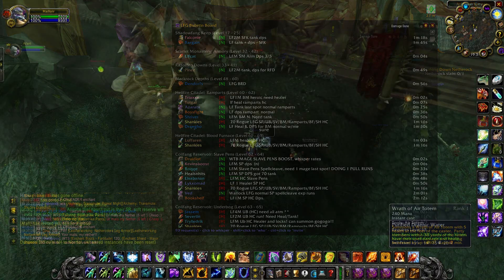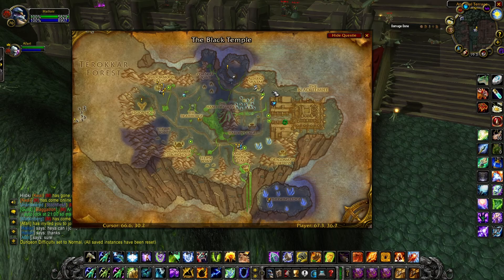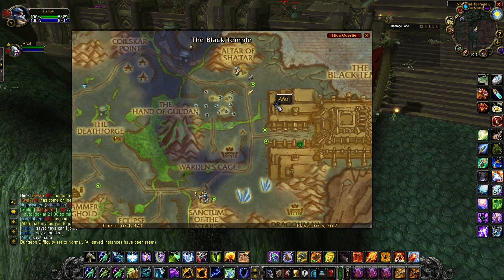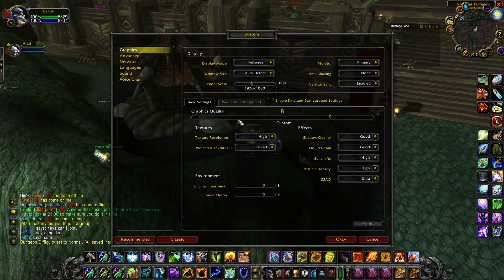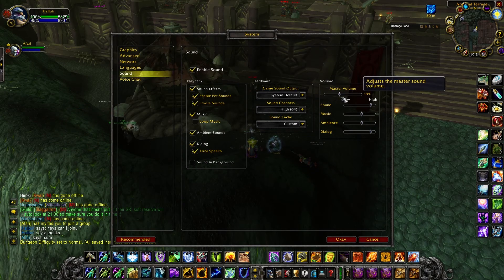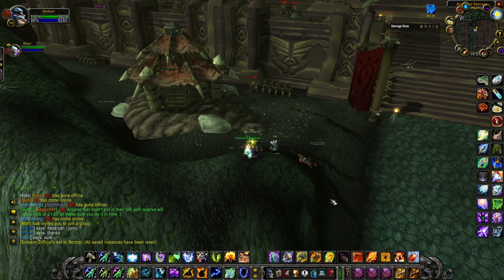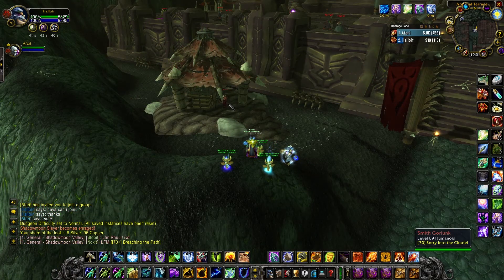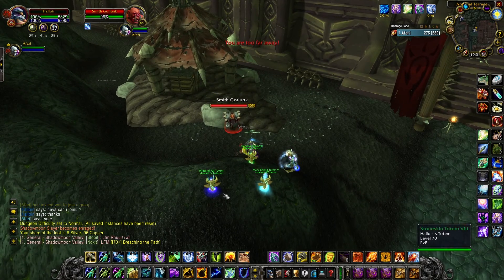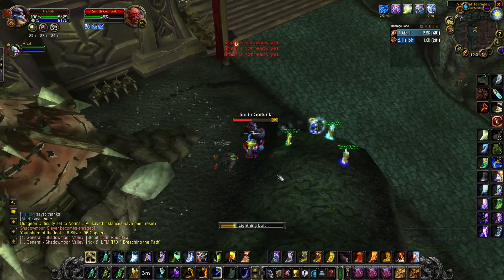So let's start! Once you are at least level 68, you can go near Black Temple here at the location I'm showing, and you want to kill Smith Gorlunk. Lots of people are killing him right now so it might be a little bit hard to find him, but once you do kill him and collect the item he has, this will allow you to start the attunement for the Shattered Halls.